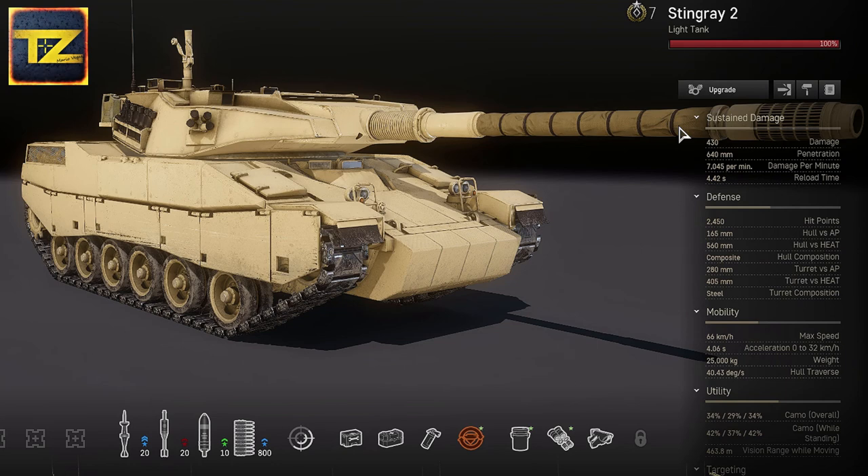Let's start with Stingray 2 stats and retrofits. So, the Stingray 2 stats: sustained damage 430 with 640mm penetration and damage per minute 7045. Single shell reload time 4.42 seconds — not bad.